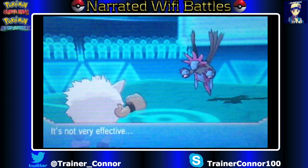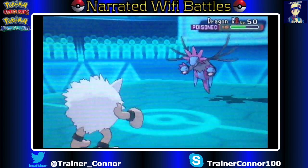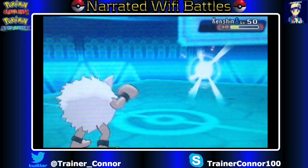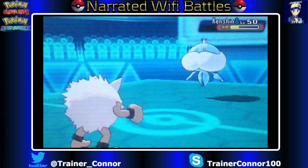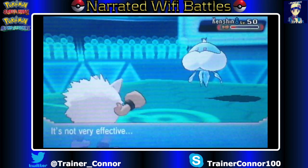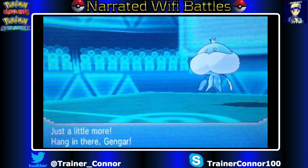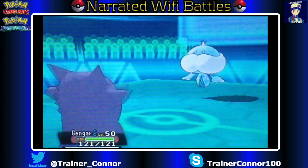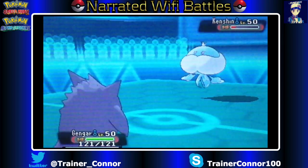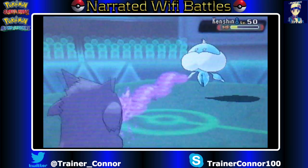The way he's playing Hydreigon, I was hoping it was not Assault Vest. But by the looks of it, I know he's Scarfed or Specs — locked into one move. So we go into my Victor the Primeape. I go for U-Turn because I know that the Jellicent, who is a Ghost-type Pokemon, won't be affected by Fighting-type moves. So going for U-Turn will allow me to get out of there and go into Gengar.